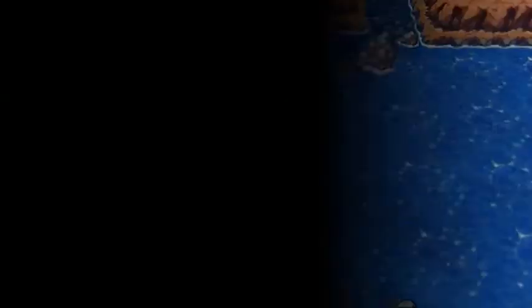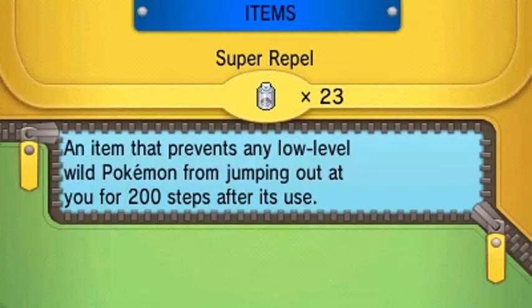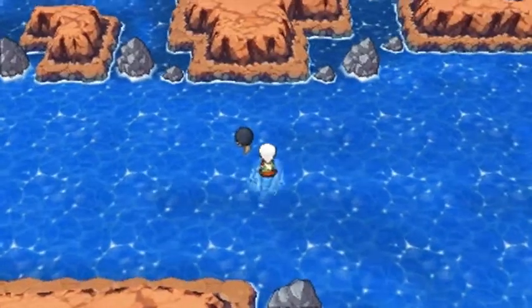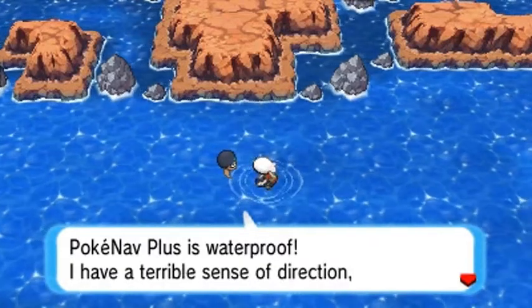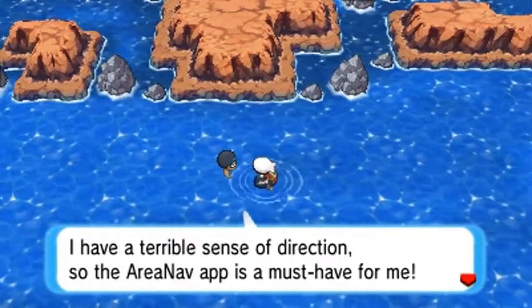Going into Route 124, and you will probably notice that there's a bunch of trainers around here. Let's switch out our Pokemon and start it off with good old buddy Raiden right here, because there's a lot of water-type Pokemon trainers, including the occasional Whiscash and stuff. The PokeNav Plus is waterproof.